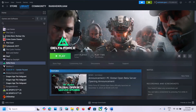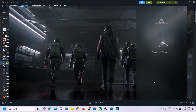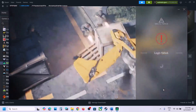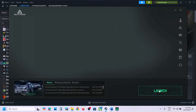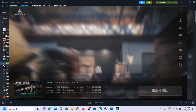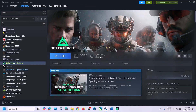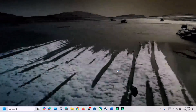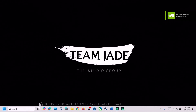Now launch the game. This time during the launch it will reinstall Anti-Cheat Expert automatically. Click Launch, click Yes when prompted, and you will see Anti-Cheat Expert installing during startup. Once it finishes installing, you can launch the game and check.